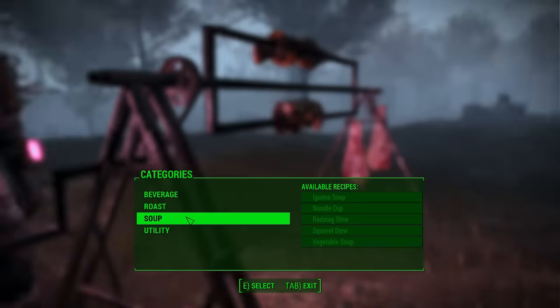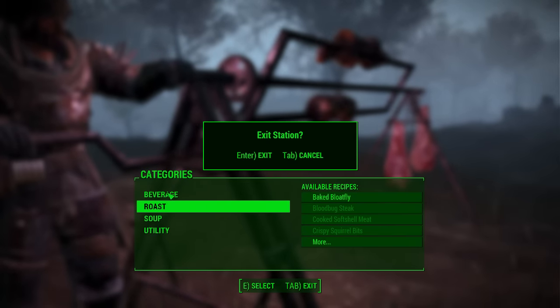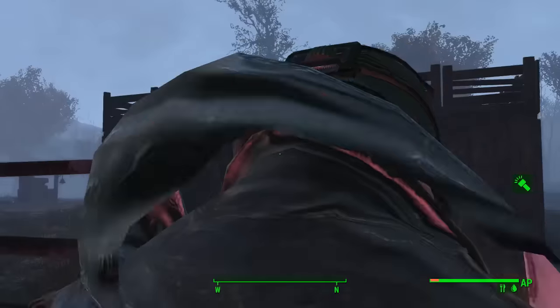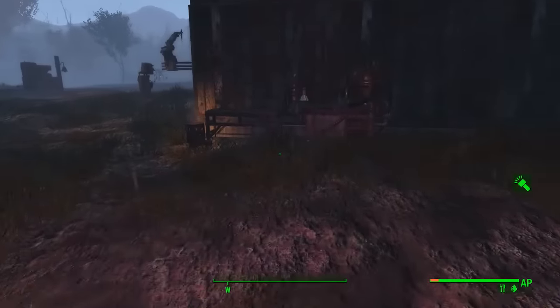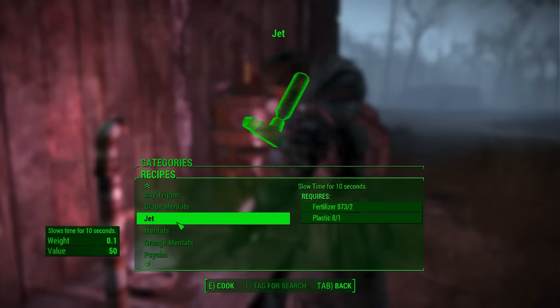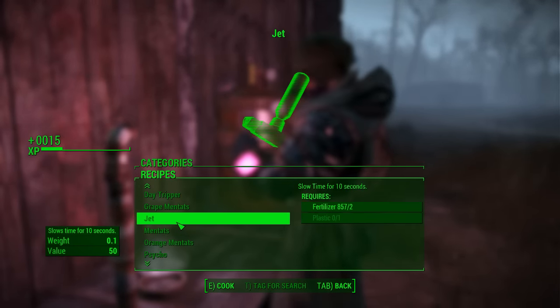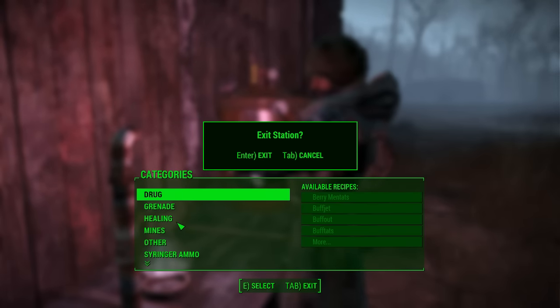So now we have a lot of ways we can craft, which is nice. Not much I can do here though. I got a little plastic, so we can make some more jet, and then I think I'm gonna modify my armor.